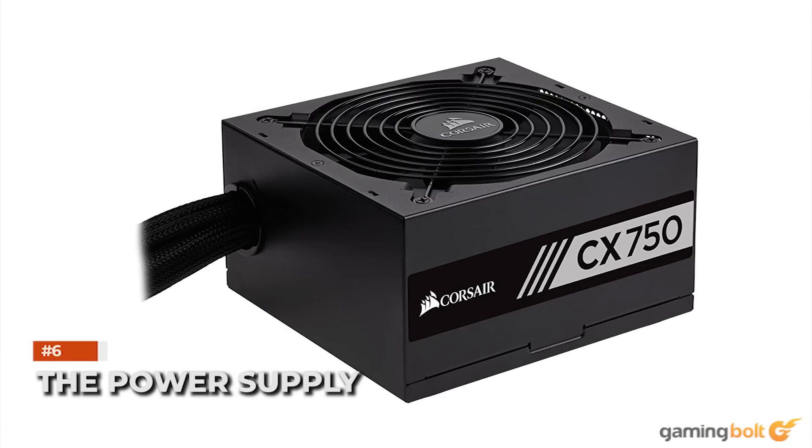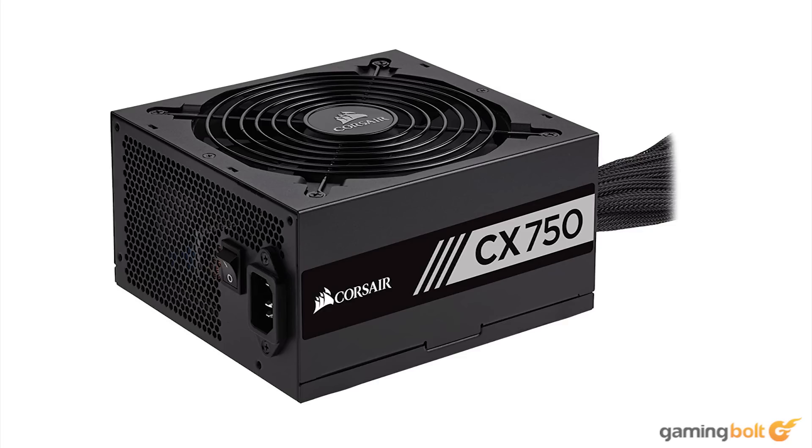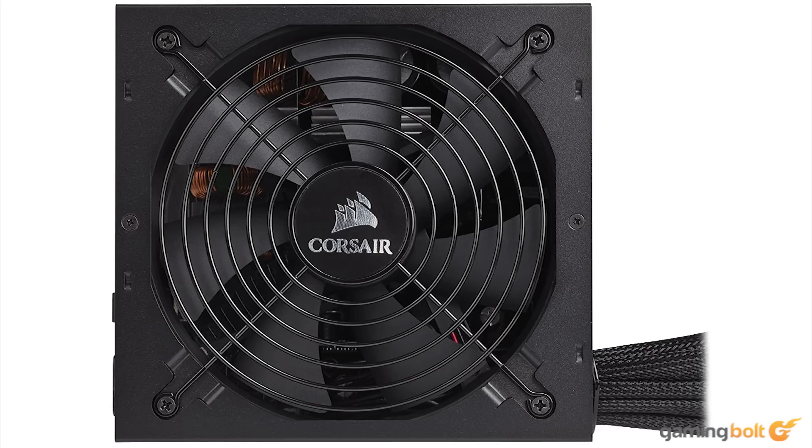The Power Supply. For the power supply, we went with the Corsair CX 750W, priced at $100. This is 80 Plus Bronze certified and should provide enough juice to keep all the components running at max TDP. Don't cheap out on a power supply — the last thing a newly built system needs is a motherboard shortage caused by a cheap and unreliable power supply.